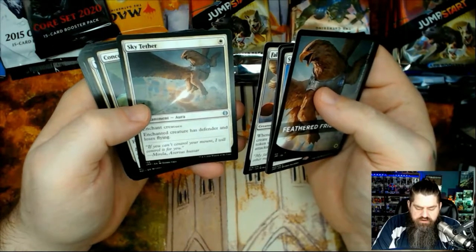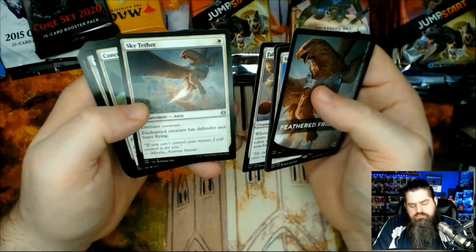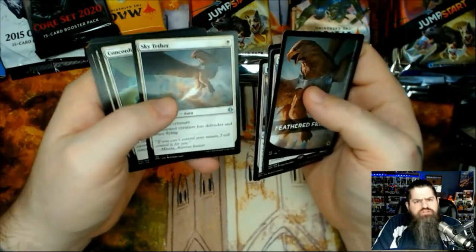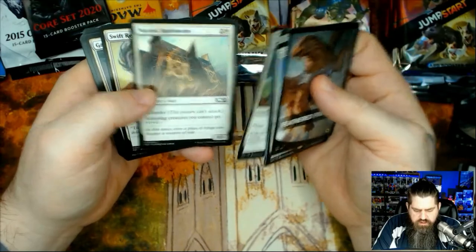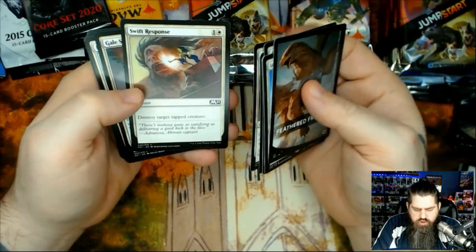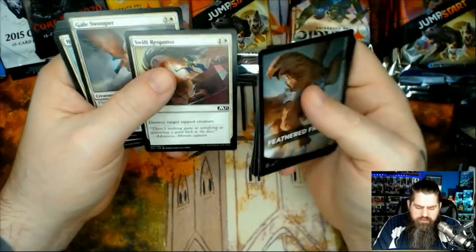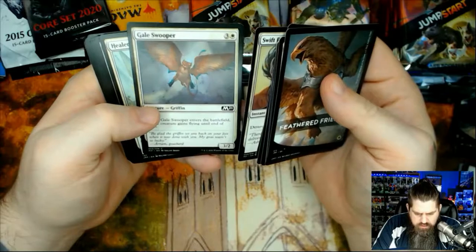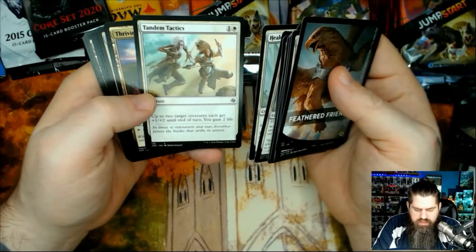Sky Tether — enchanted creature has defender and loses flying. You play that on your opponent, of course. Swift Response destroys target tapped creature — so if you attack me with that guy, your creature's dead. Another flyer with defender. A little griffin with flying lifelink — little white weenies. I love those white weenie decks.